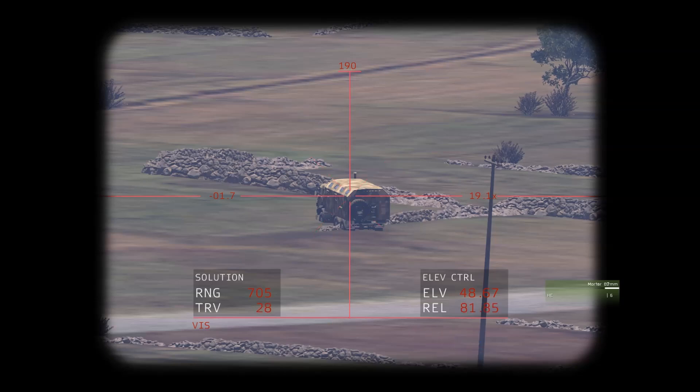When switched to medium, on the bottom left, the TRV is 28, indicating a 28-second travel time. When switching to far, that increases to 40 seconds. This can be used to double up on mortar strikes if you have a stopwatch on you.